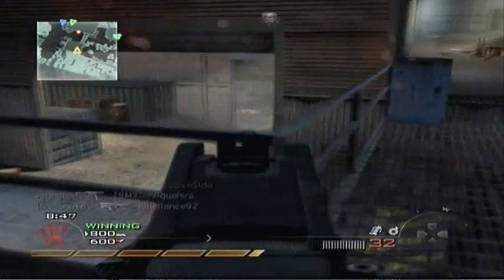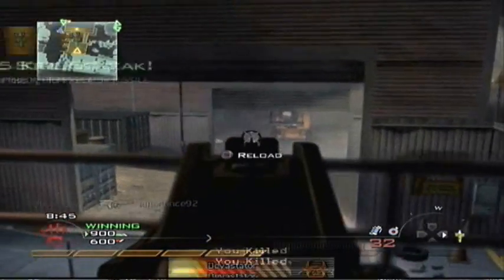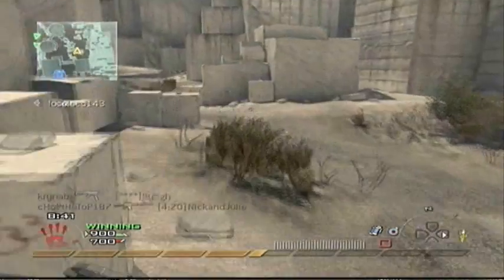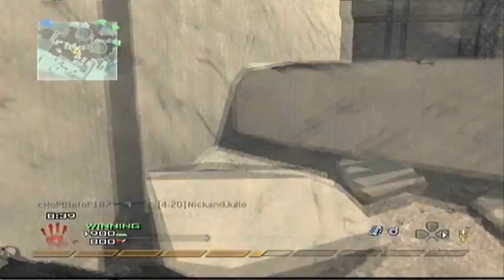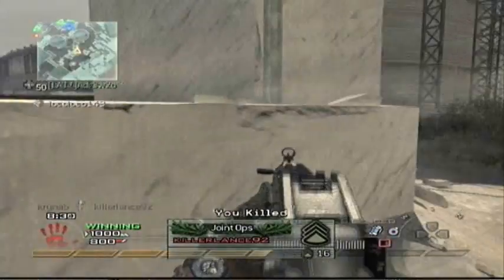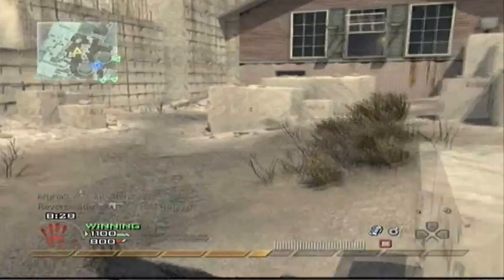This is pretty much the best way to start out a game, which is to get your Pred Missile right away. The setup that I'm using for killstreaks is Pred Missile, Harrier Strike, and AC-130. Usually it's Pred Missile, Harrier Strike, and Chopper Gunner, but they're pretty much known as the best way to get kills in this game.